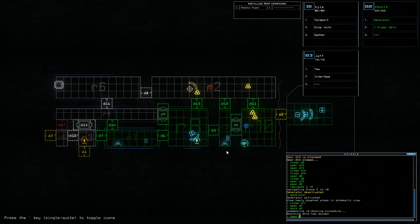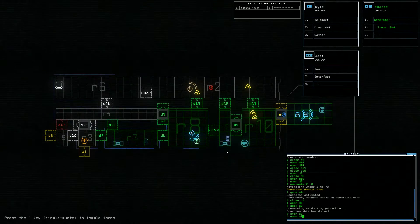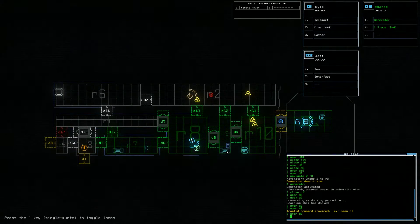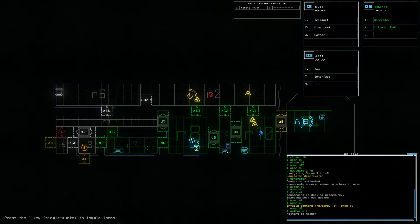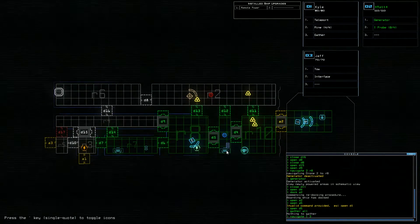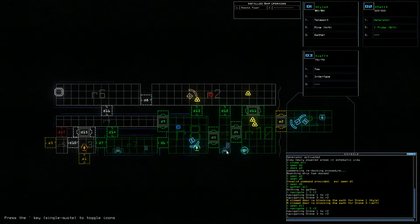Open A2. And I guess we can open D5 as well. Can I gather all? Nothing to gather. I have to navigate 1 to R and as well as 3 to R2 — because I want to tow from there. A closed door of course. Open D11. Open D11 — and then do that again. And from there I want to gather.